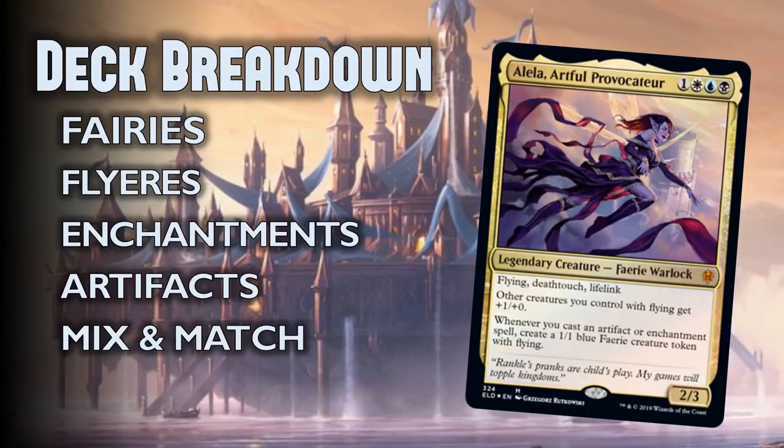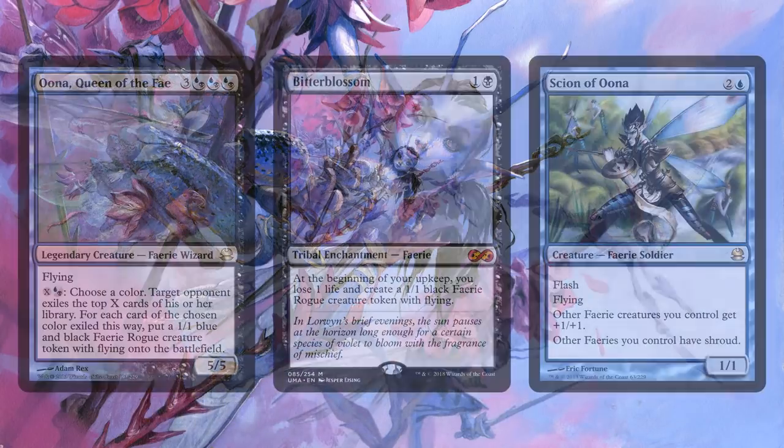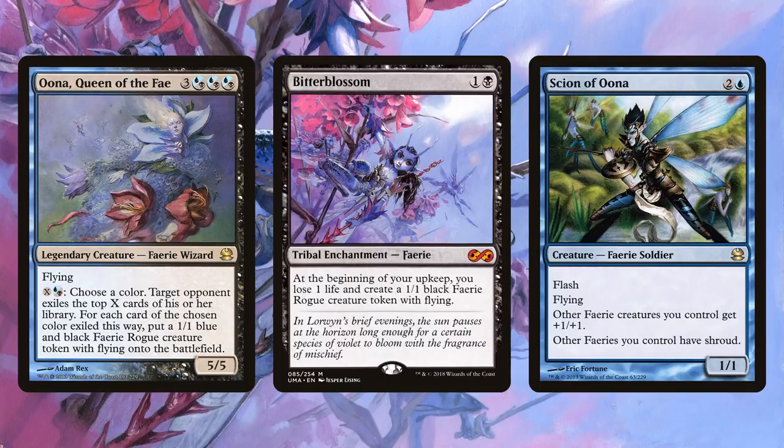We're going to pay close attention to that as we explore the different categories. First up, we have fairies. The old school fairy general has got to be Oona, Queen of the Fey. Oona can fit right in here because she too creates fairies and puts them on the battlefield. We also have Bitterblossom, an enchantment that creates a fairy and gives you fairies every turn. We also have a few really awesome tribal synergies like Scion of Oona, which has flash and flying, pumps all your fairies, and gives them all Shroud — a really, really intense ability that can be very powerful.